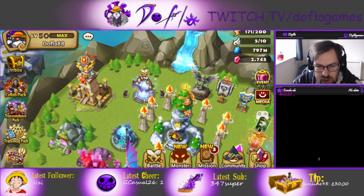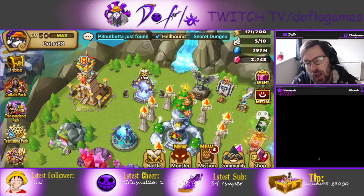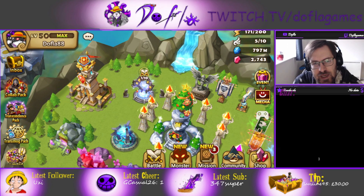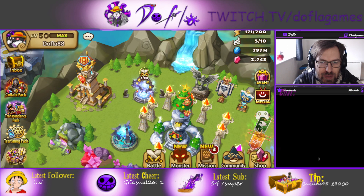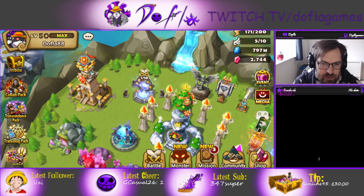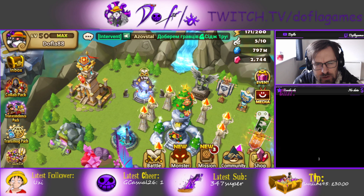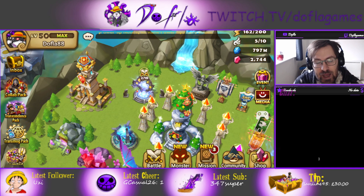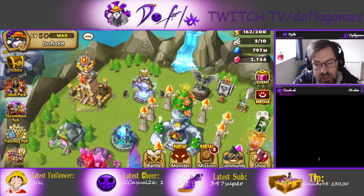She has some thresholds you need to achieve for the passive to work properly, so we're going to talk about that. I'm going to tell you what the thresholds are and give you tips on how to rune her. She has a passive but it's a three-part passive, so she needs three thresholds to be achieved for it to fully work. It's pretty important because she receives 30% less damage, does 100% extra damage, and can strip — one of the parts of the passive strips each hit.